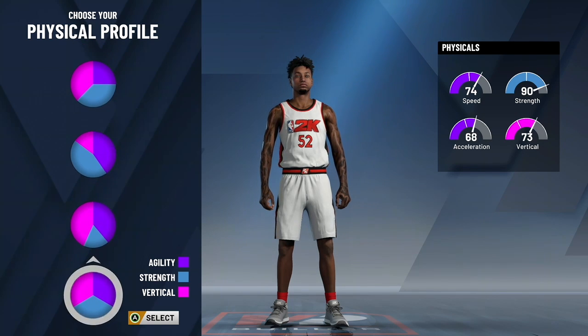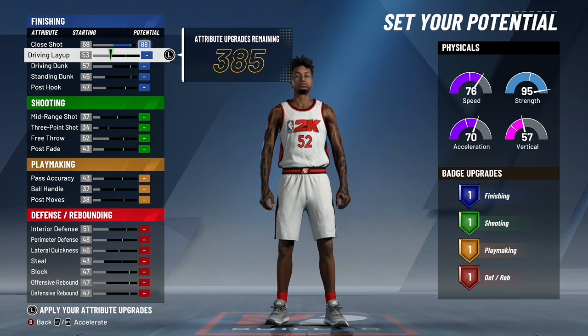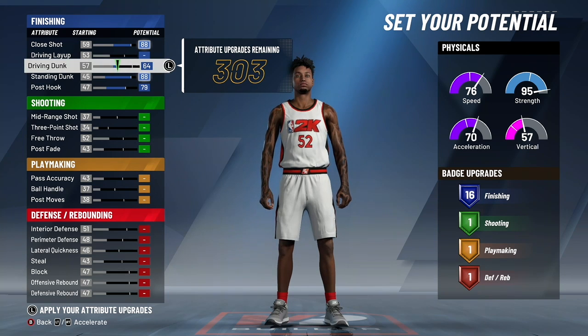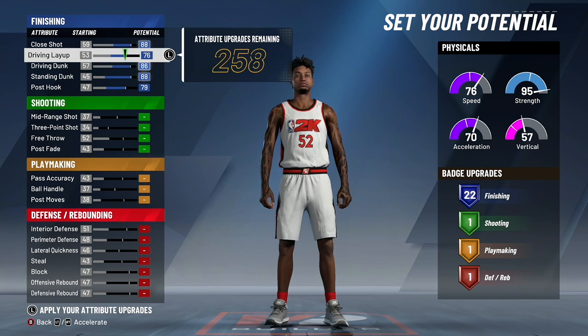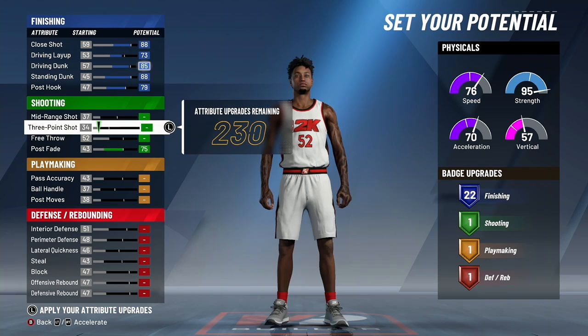For physical profile, you're going to want to go strength to body people — 95 overall strength — and that will help a lot. Now we are in the attributes. There are some simple attributes you need: post shot, driving layup, and driving dunk. I'm going to put up standing dunk and post hook, and finally I'm going to put up my driving dunk until I get to 22 badges each. I got 74 on my driving layup, then dropped it down to 73, and I have 85 on my driving dunk.